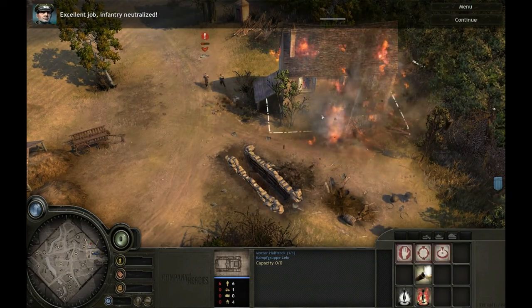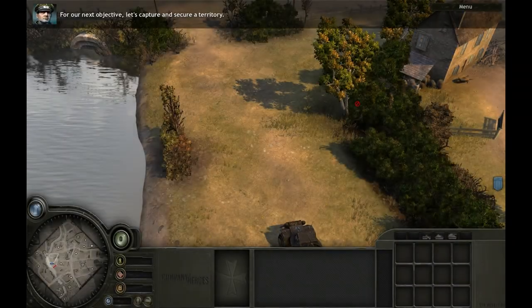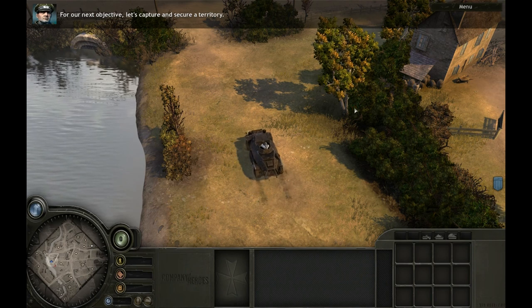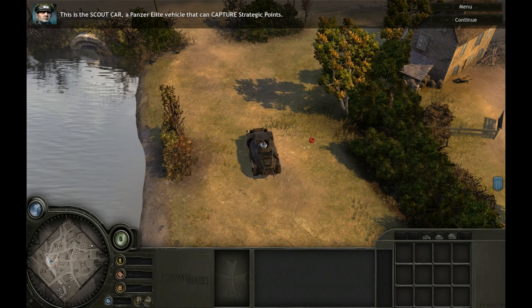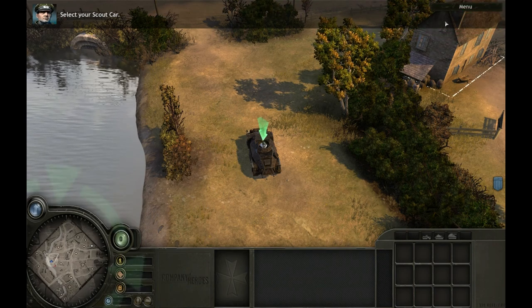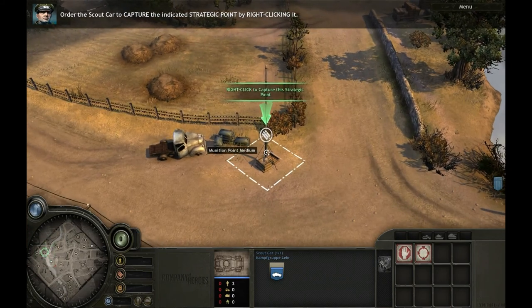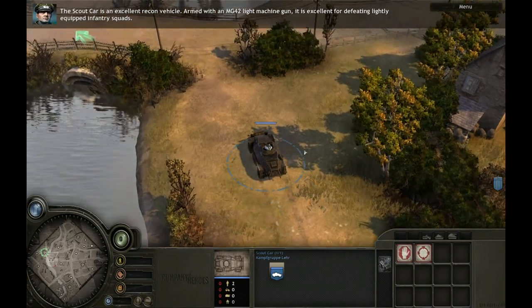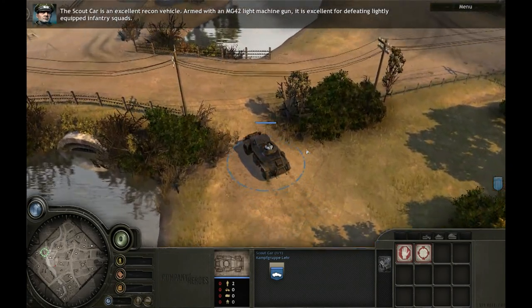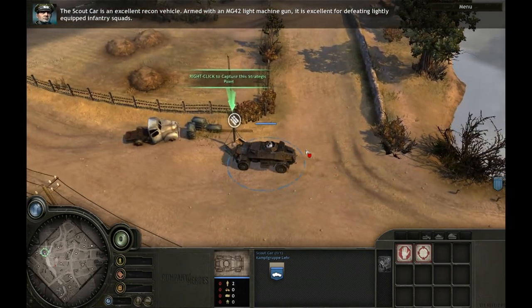Excellent job — infantry neutralized. For our next objective, let's capture and secure territory. This is a scout car, a Panzer Elite vehicle that can capture strategic points. Select your scout car and order it to capture the indicated strategic point by right-clicking it. The scout car is an excellent recon vehicle; armed with an MG-240 light machine gun, it is excellent for defeating lightly equipped infantry squads.